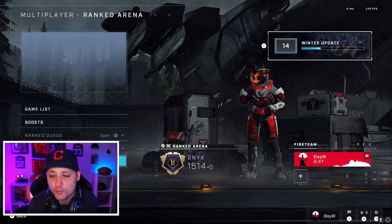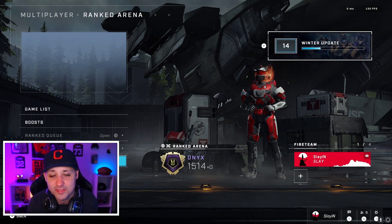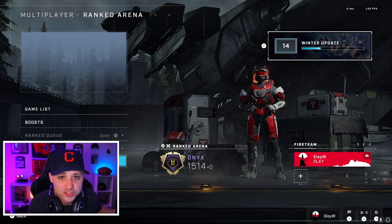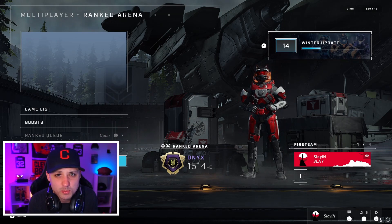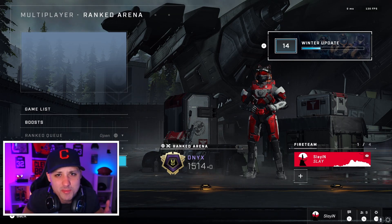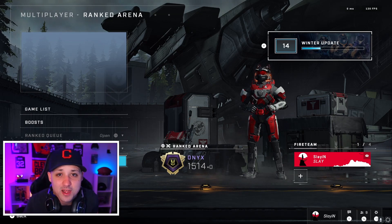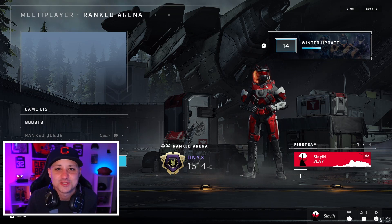That's pretty much it for the settings. These have been working really well for me — I'm nowhere near where I used to be but I'm getting there. You can see it during this gameplay. This is the gameplay where I actually just got my Onyx — if you guys remember this series on how to get Onyx. You can see the smart decisions, some crazy snipes, things coming back slowly but surely. Try these settings out and let me know if they helped you down in the comments.